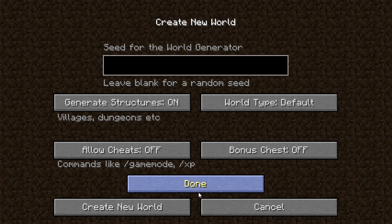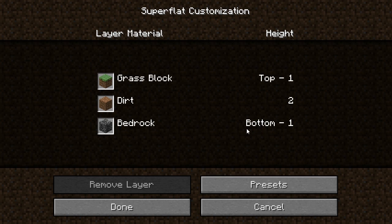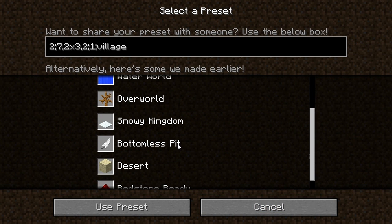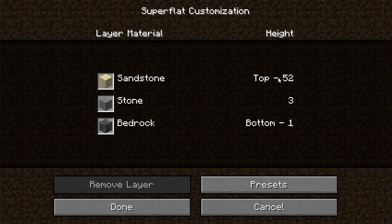Let's change an option, just do one more. Bottomless pit, Redstone Ready — Redstone Ready is just sandstone and stone. You can see that.